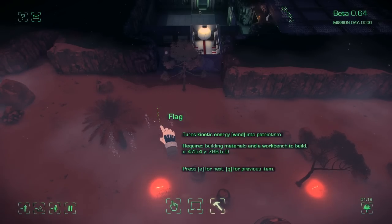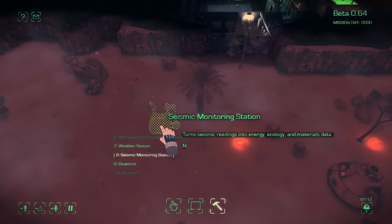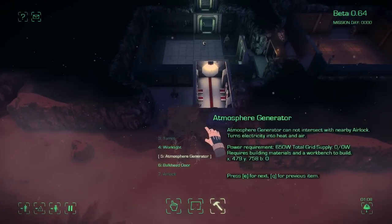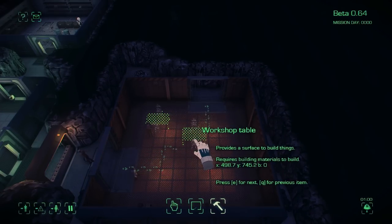We can also have a flag which apparently turns kinetic energy into patriotism — our freedom units will increase. We've got a weather station, a seismic monitoring station, glow sticks, turrets — probably good things to put out there. Now that we're inside our workspace, we want to have a workshop table. Let's go ahead and put in a workshop table.